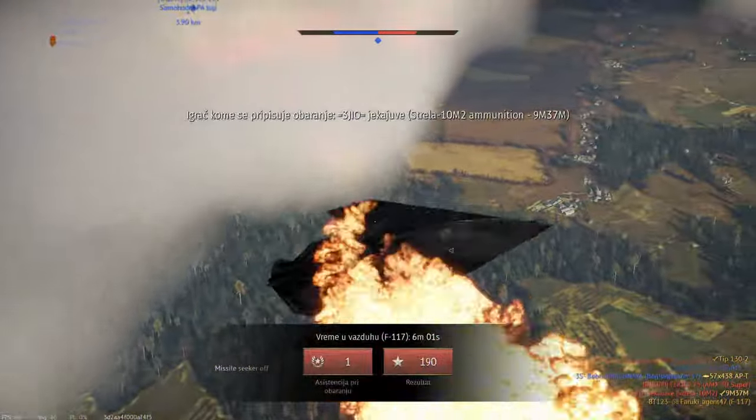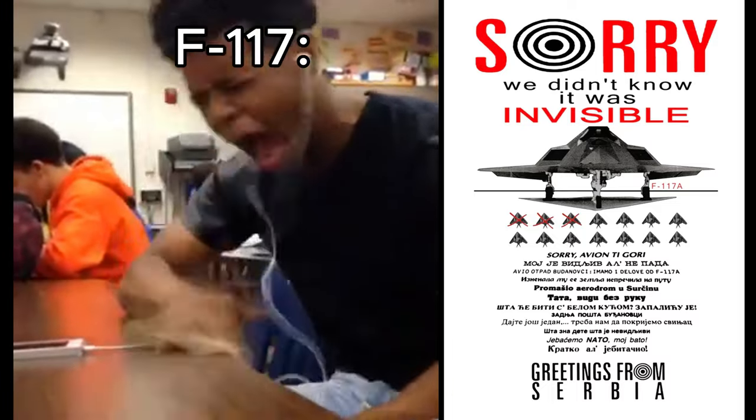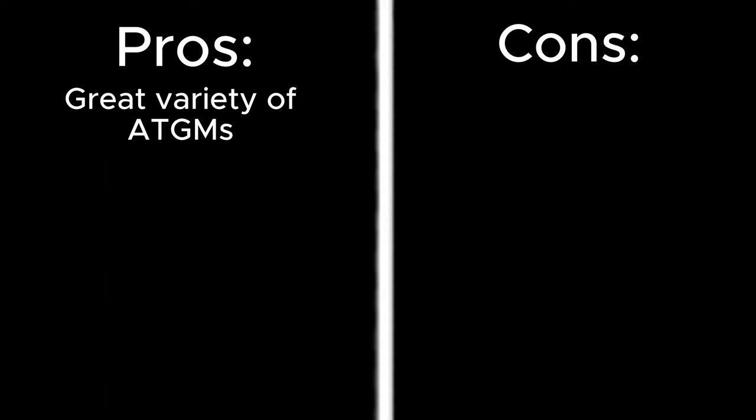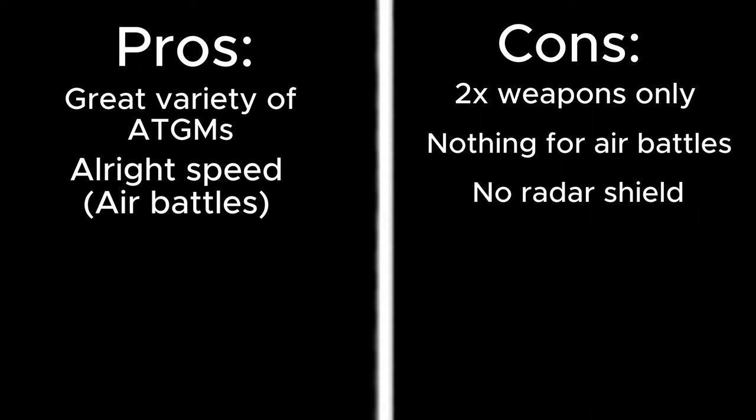This is what can happen if there's an SPAA nearby — that's really bad. To sum it all up, pros and cons: first pro, it gets a great variety of GBUs, but it only gets two of them or any of the weapons really. A big con is it really offers nothing to air realistic battles. The biggest con is it doesn't have the ability to go under the radar like it does in real life — Gaijin really messed up there, and if that isn't sorted out this thing is not worth it. One last pro: it has an all right speed, so you can escape a couple of MiGs.